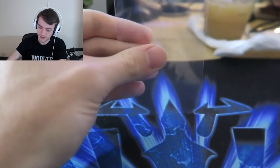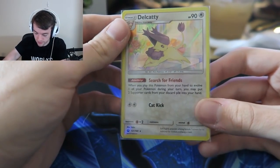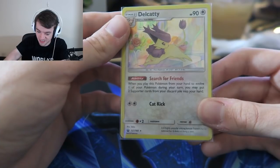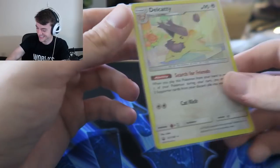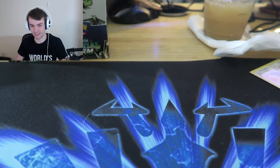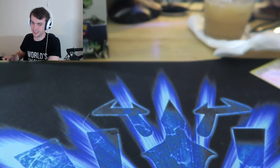Are you any good? Hang on. Okay so it's a stage one - search for friends. When you play this Pokemon from your hand to evolve one of your Pokemon, you may put two supporter cards... it's basically Elusamine. Would it be good in a mill deck? Yes. Is it a good card? No. Maybe it is - it's a stage one, so it's not that hard to get out. It's a card you want later in a matchup when you're milling your opponent to death.